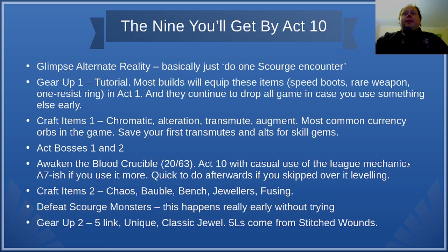Gear Up 1 is a tutorial. Most builds will equip these items — speed boosts, a rare weapon, and a resist ring in Act 1, and they'll continue to drop all game. For instance, you might decide never to use a sapphire ring — especially as an experienced player you might go straight to a coral ring in Act 1 and then later use two stone rings instead. But sapphire rings drop throughout the game so you can easily find and equip one.